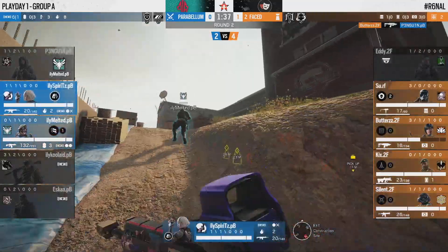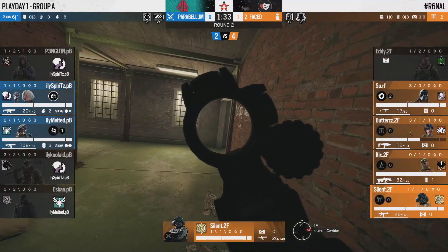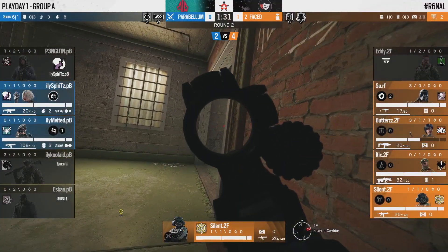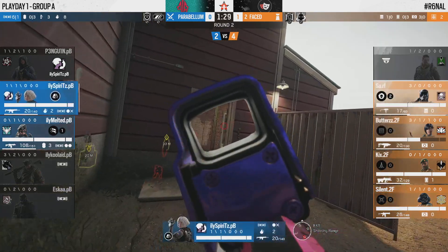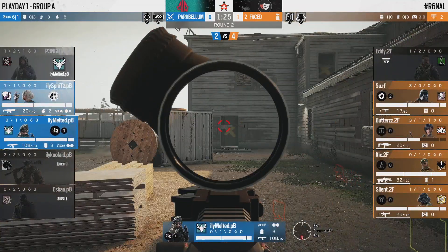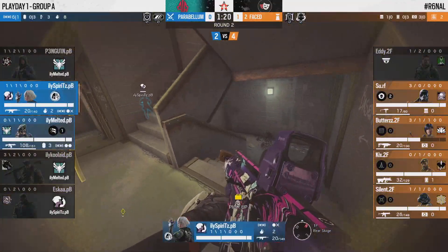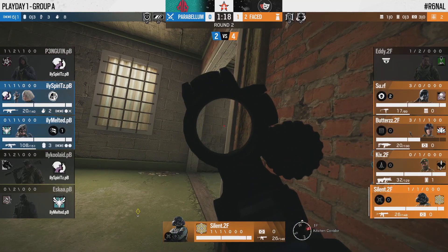Interesting how we had the one-for-one switch with Butters and Eddie onto their respective operators — Butters was holding the Goyo roll but now switches off to the Aruni. He wants to get aggressive, tucked carefully in T1. He gets an easy kill; Penguin, hoping to retaliate, goes for the vault and gets punished. That's a bit of a surprising blunder, leaving Parabellum in an uncomfortable 2v4.